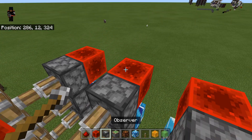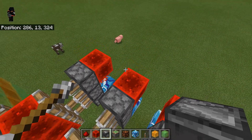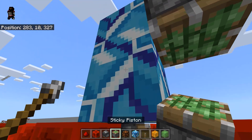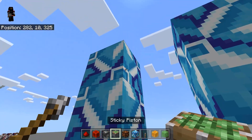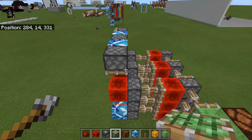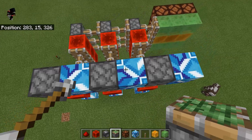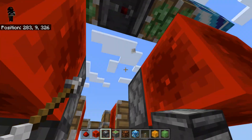Next you're going to grab your observer — actually before that, let me make sure I'm doing this correctly. Come over here, go two blocks up, then place a sticky piston facing downwards. The exact same thing is going to be on this side. This last one on this side should also be facing downwards. There's going to be one that goes right over there, and on these two you can take the blocks off and put the observer facing downwards like so.